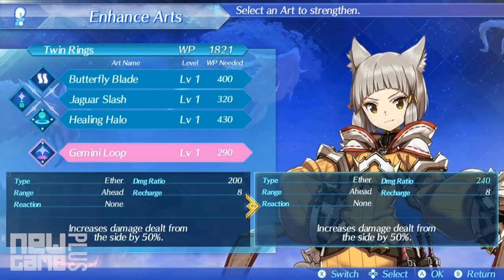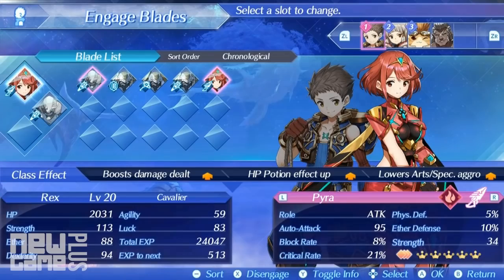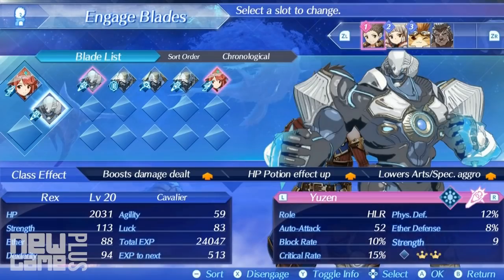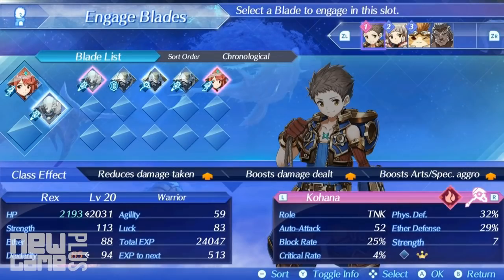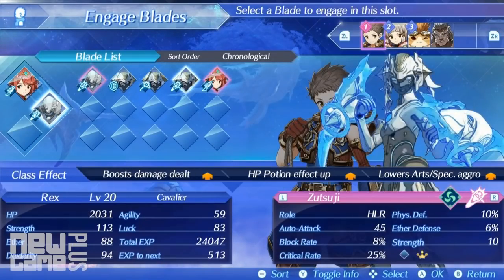In addition, blades are primarily categorised by the roles they serve in battle. Attack provides the highest damage output of the group, healer buffs and recovers teammates, and tank bears the brunt of enemy aggro and subsequently the damage dealt by enemies. If you've ever played an MMORPG before, you will come to learn this dynamic of roles quite quickly.